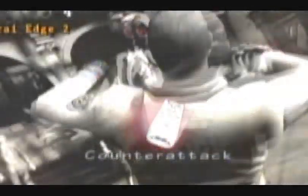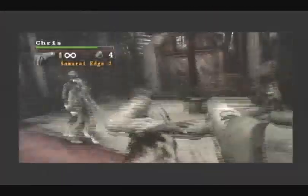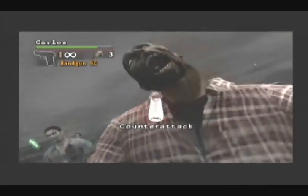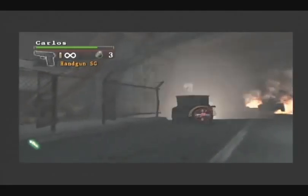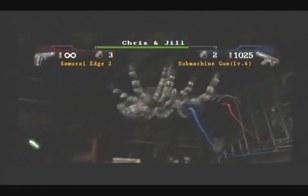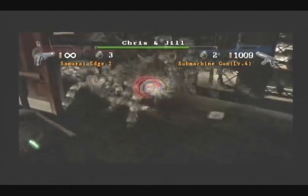If a zombie does grab you, you will be prompted to shake the Wiimote, which will allow you to perform a lethal counterattack. However, don't rely on this too much, because the game prevents it from being abused. Sometimes you will encounter a fork in the road and will have to choose which path to take. In addition, some missions have a two-player mode where you can play with a friend.